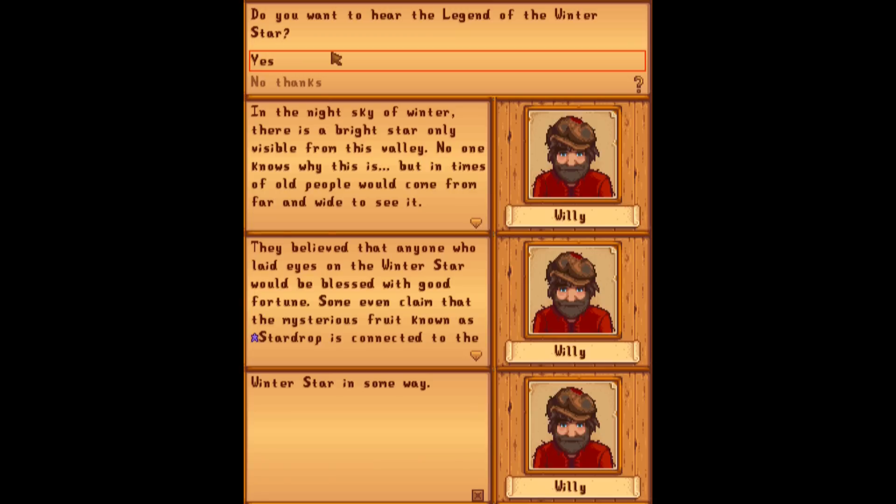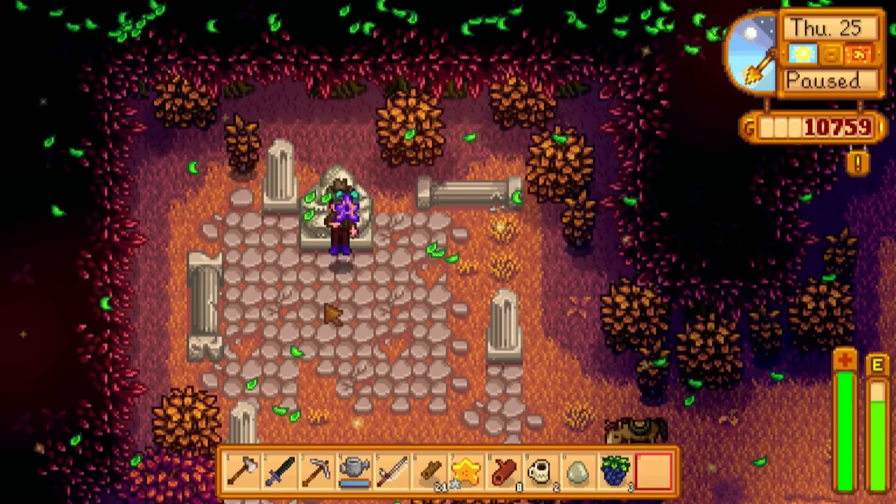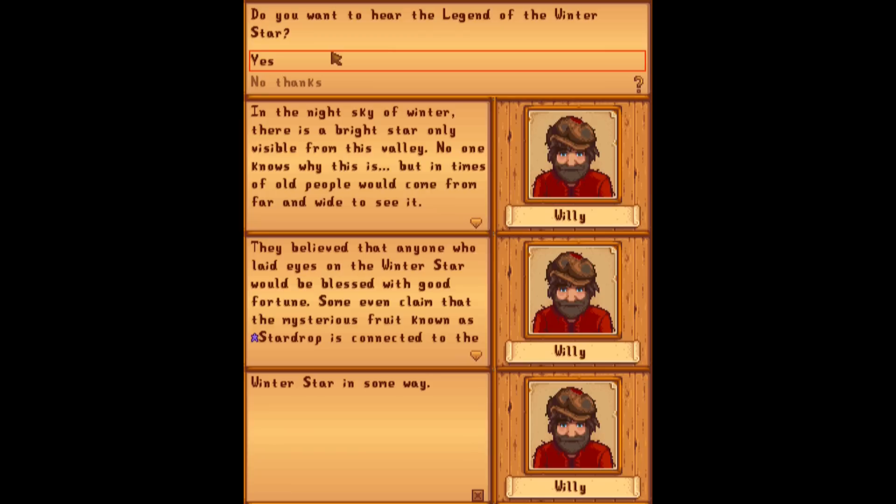The next bit of information is a screenshot from the fisherman Willy, who tells us the legend of the winter star. He says, and I quote: 'In the night sky of winter there is a bright star only visible from this valley. No one knows why this is, but in times of old, people would come from far and wide to see it. They believe that anyone who laid eyes on the winter star would be blessed with good fortune. Some even claim that the mysterious fruit known as the star drop is connected with the winter star in some way.' Star drops — mild spoiler — are things you can obtain at various points throughout the game and they increase your total amount of energy, making them some of the most valuable items in the game. But the winter star itself and the reason for these star drops hasn't been explained, and there's been no sightings of it and none of the other characters have really talked about it.